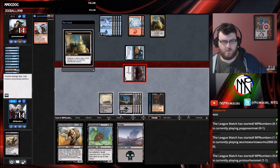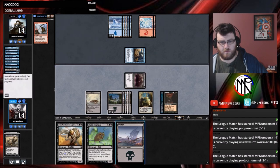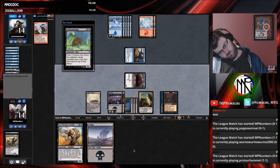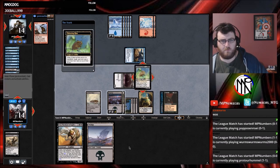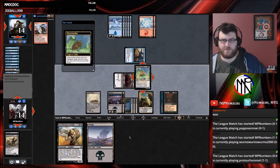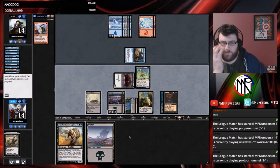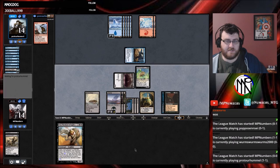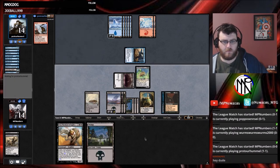They get a free card out of it. Well, it's at five now. I'm assuming they're going to throw the Skred at me. No, cool. We'll play the Chittering Rats — putting a card on top of their library, so we don't know what's left in their hand. We'll play the Swamp because we don't get to draw a card. Maybe it's a good instant.